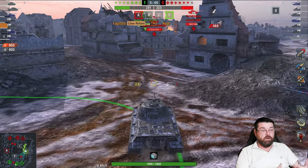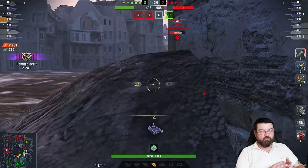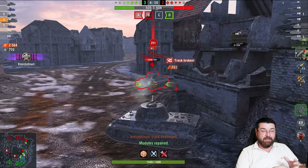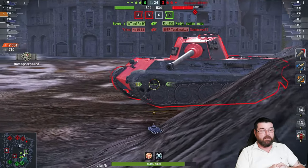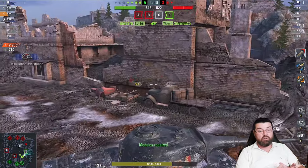I push around onto him — I'm worried about the TDs in that corner. I push around and finish him off. I can see a Tiger II pushing so I push the Waffle Tractor out of the way. I track the Tiger and get a good bounce because we're angled up. I push through to this little rock pile trying to get tracking shots and hit the lower plate of this tank. I get a decent shot in for 280, going up to 2564 damage, bounced 710, one kill so far.